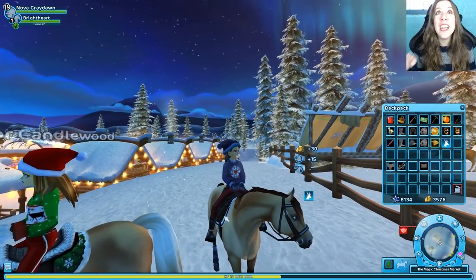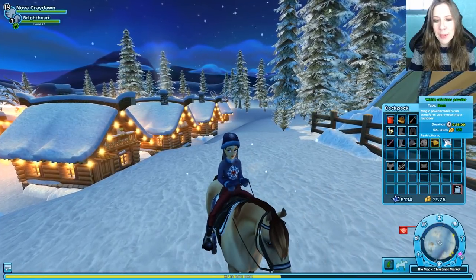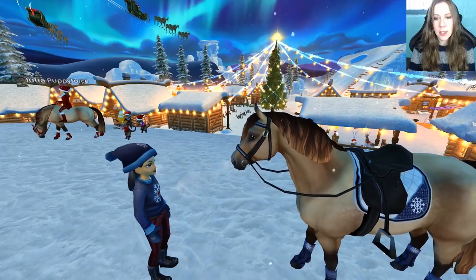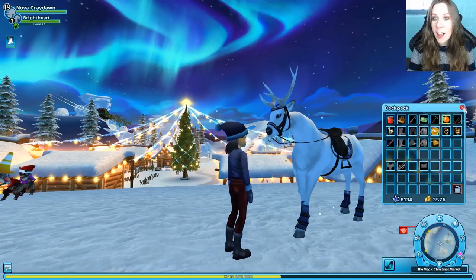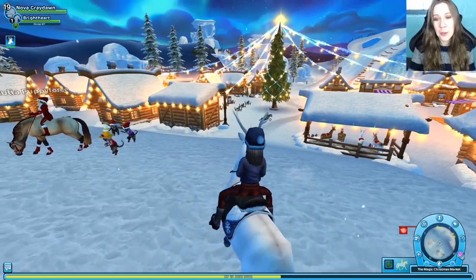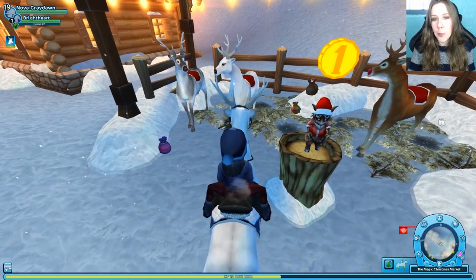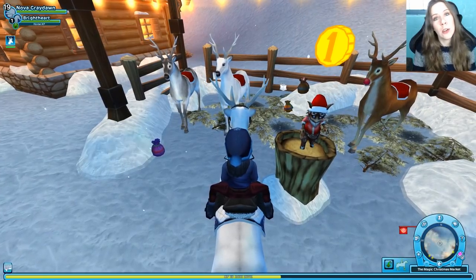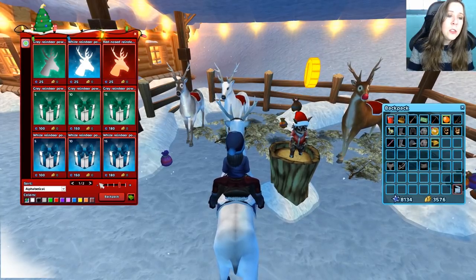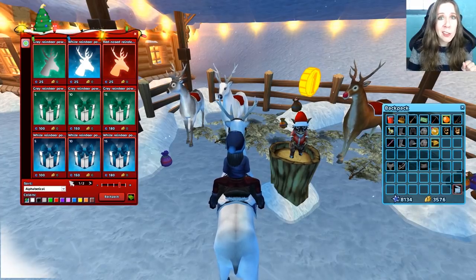We just got special reindeer powder! Awesome! We get to turn our horse into a reindeer for 15 minutes. This works just like the Halloween powders. So we hop off our horse and apply the magic powder — he's very excited about it. And it's a white reindeer! Look how beautiful! Oh wow, that is so cool! I've never turned my horse into a reindeer before, so this is new to me. You can also turn it into a Rudolph — a gray reindeer. And in the Ice Boutique, if you trade in Christmas wishes, you can get the fourth style of reindeer. You can buy the powder in bulk as well, because it can still be used after the Christmas event has ended. But the one in the Ice Boutique, you cannot. Which is awesome — we can be reindeer all year round!